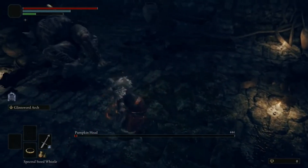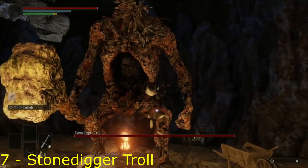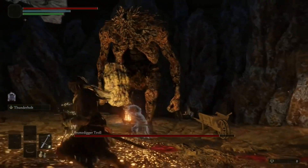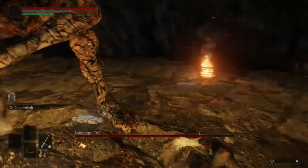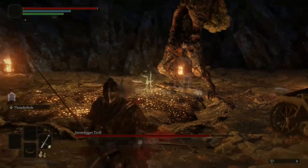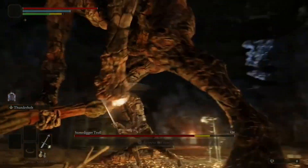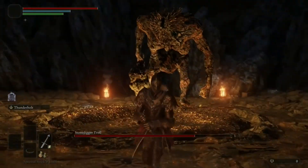But you could be stunned by how beautiful he is. Number 7 goes to the Stone Digger Troll — that's one name for my penis. Too far, too far. He is positioned in the Limegrave Tunnels, but for the same reason as Pumpkinhead, his moves are slow, but his combos absolutely decimate your health. So again, play it safe and you'll be fine.